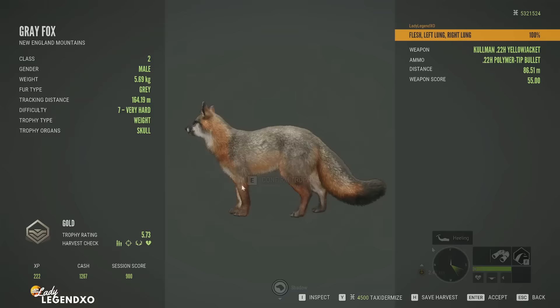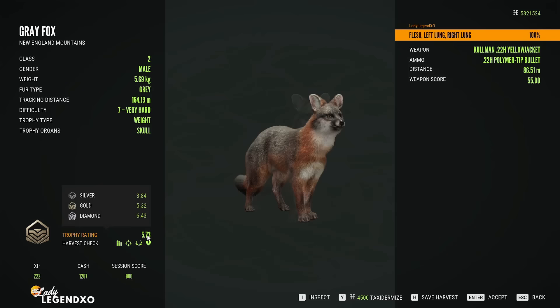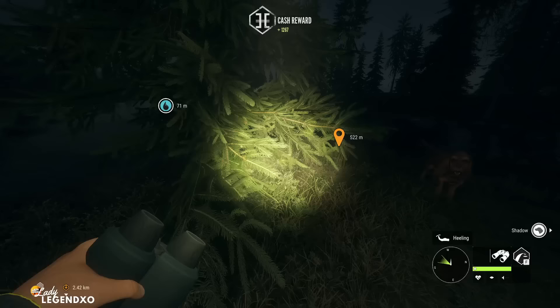We have a gold 5.73 with a double lung shot using the Coleman. If you can get close enough the Coleman's a pretty sweet little weapon. It comes with the Mississippi Acres DLC and it is only good for classes 1 and 2, but it does come in very handy. Not bad — pretty big — but not exactly what we're looking for. We've had one mythical red fox so far.